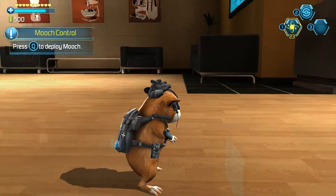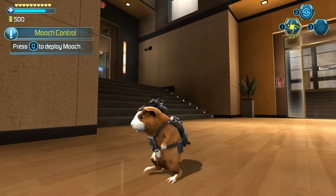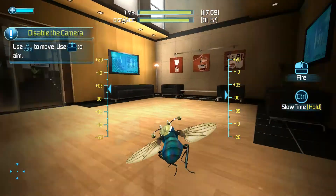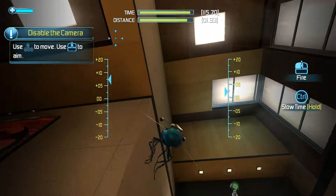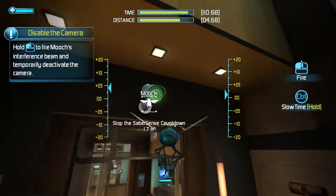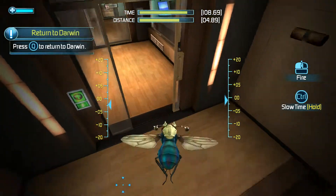Press the button to deploy Mooch. Fly Mooch toward the security camera. Press the button to return to Darwin.